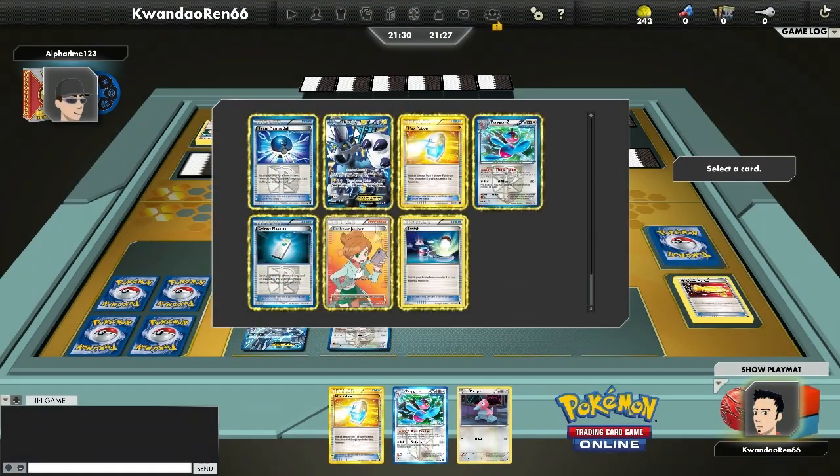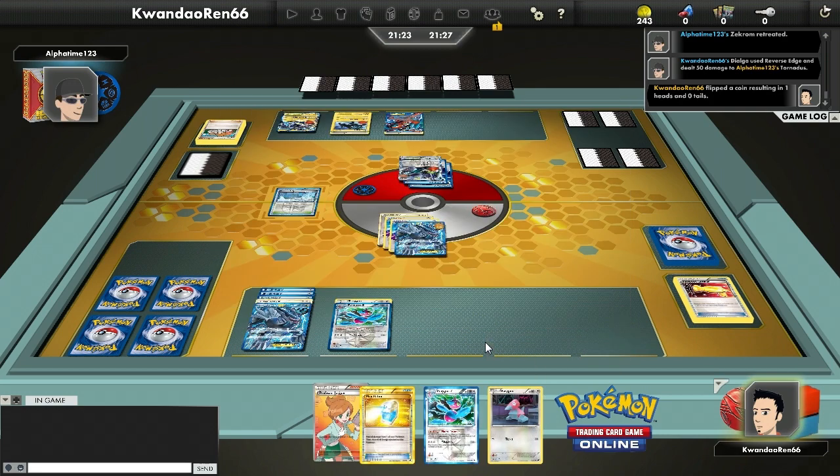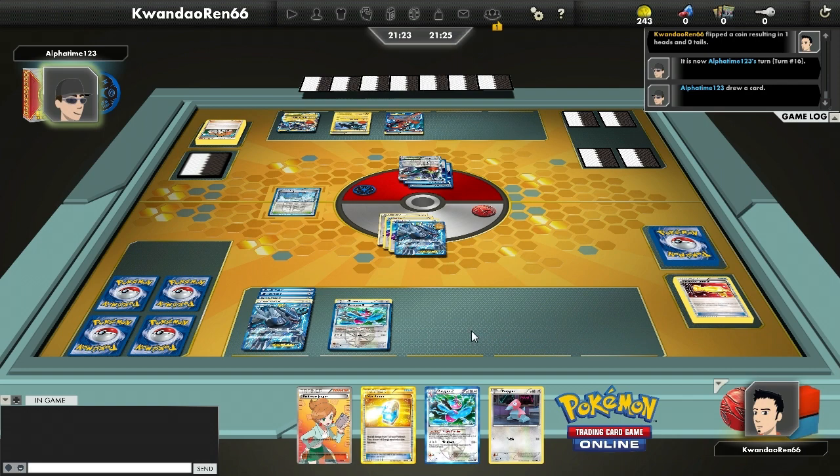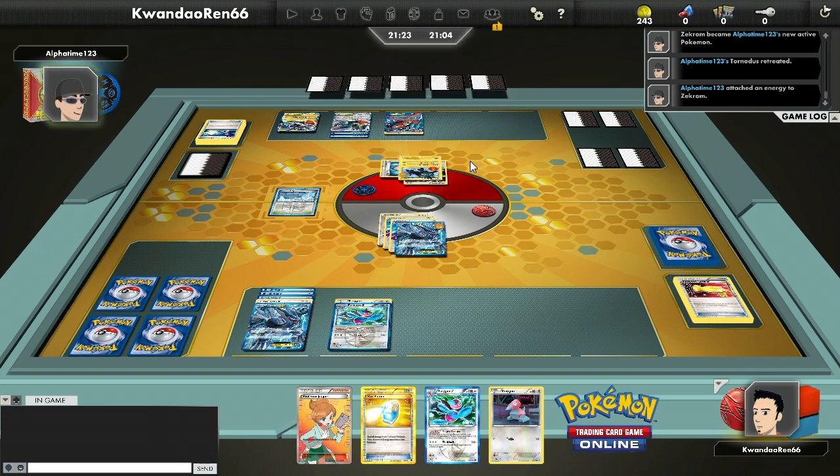I do land the heads, so I get to pick any card from my discard pile and put it in my hand. I get a Juniper — I don't really need another Porygon-Z on the field. I'm anticipating getting attacked by Tornadus, which is why I grabbed the Juniper: I can retreat, Max Potion, go back to the other Dialga and be solid without wasting the Max Potion.